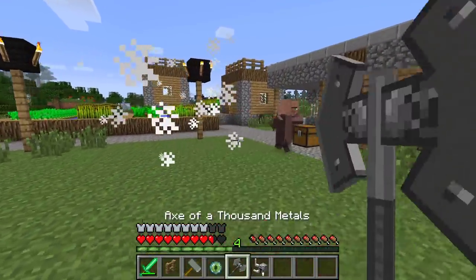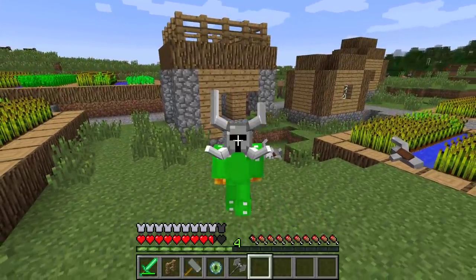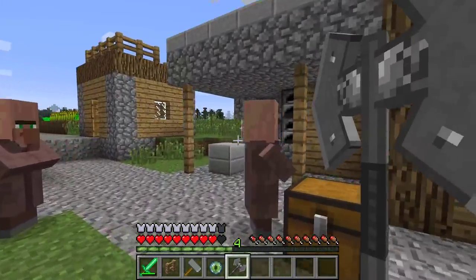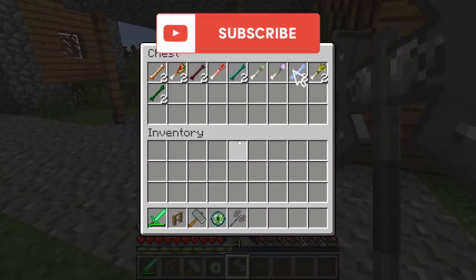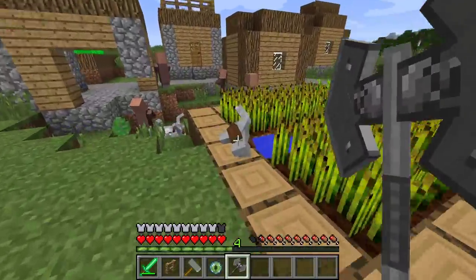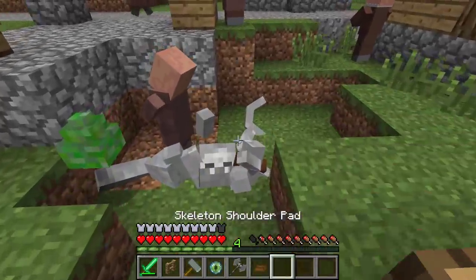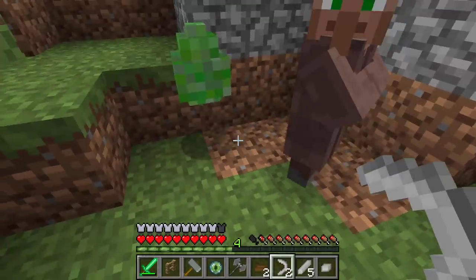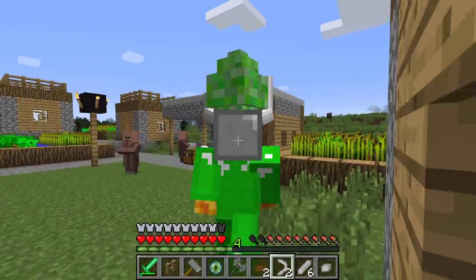We've killed him — it only took about 10 times, which is actually not too bad! We can now go ahead, put on his helmet, and even use his sword to fight monsters. Villagers, we've done it! Sadly we haven't been able to get any wolves to actually help us, but the only ones that have survived are the ones left over right around here. I'm really excited to use all the mutant skeleton's items to pretty much build our own armor — it's going to be so great!